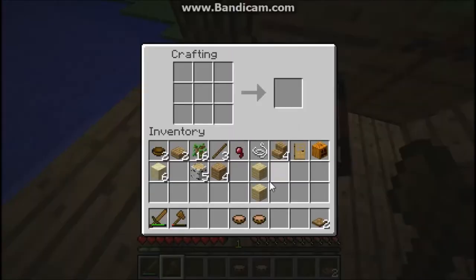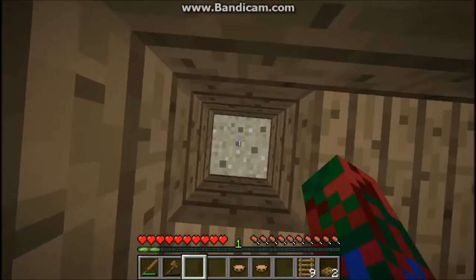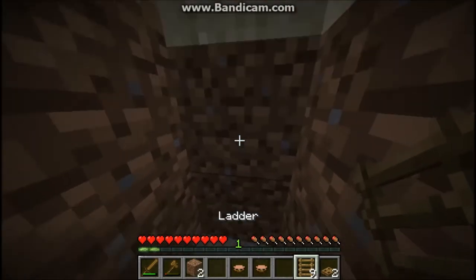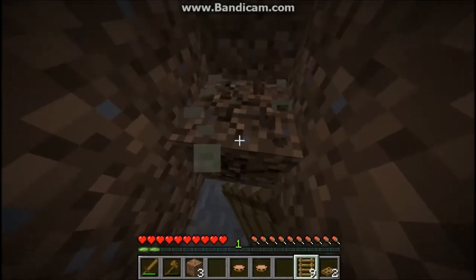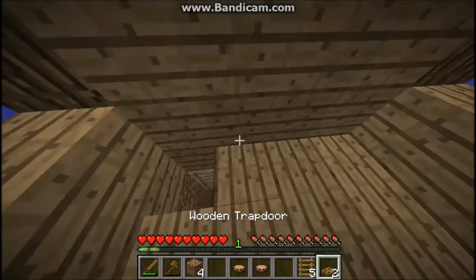We're going to build a trapdoor and also build some ladders. Now we're gonna go down. Wait — one, two, three, four — oh geez, we already hit stone. Come on. We're gonna do this and go up here and place one trapdoor.